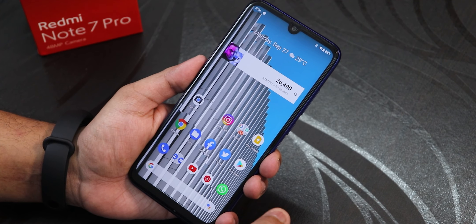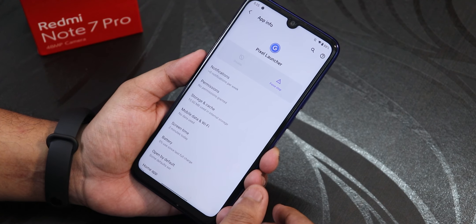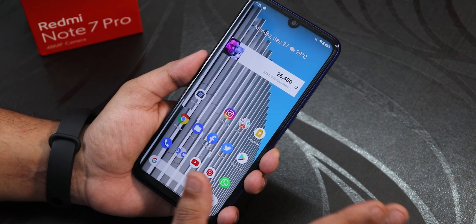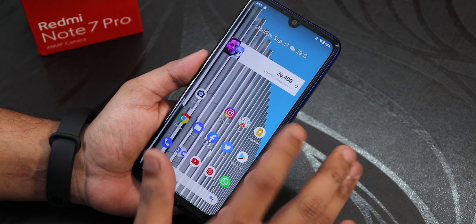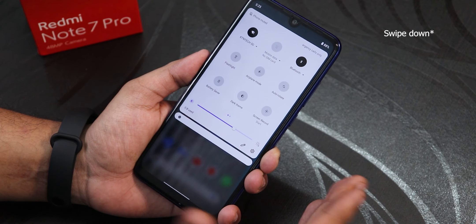I have flashed the GApps-included build, and this is how my home screen looks. The stock launcher here is the Pixel Launcher and everything works fine, but there is no double tap to sleep anywhere on the home screen since this is a vanilla Pixel Launcher. To the left of the home screen you get Google's Discover page, and swiping up gets you the app drawer — both working fine.